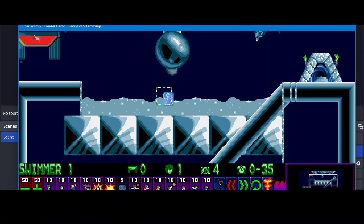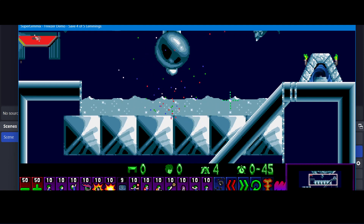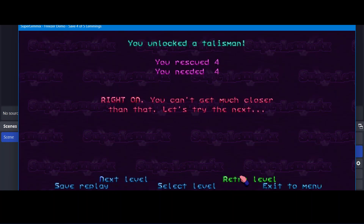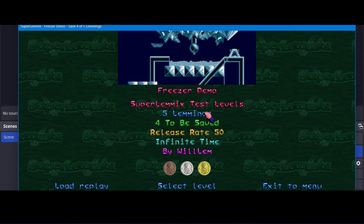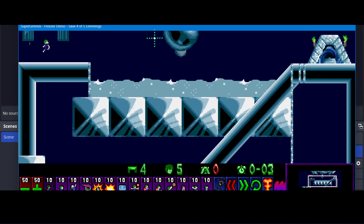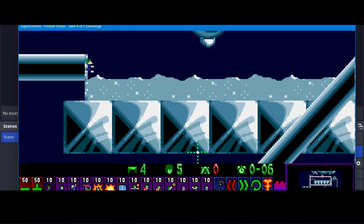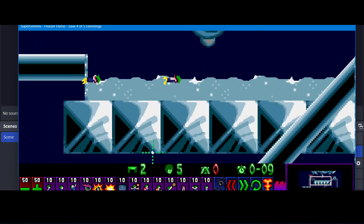We still have this freezer active in the level, so just like with blockers, we need to start the nuke to blow them up, and then that completes the level. But let's say we want to save them all — there is a way to save them all on this level, but I'll show you that in a bit. First let's have a look at some more of these swimmer interactions.